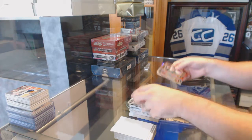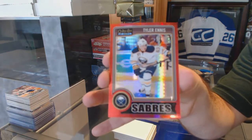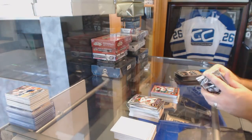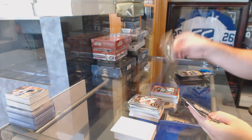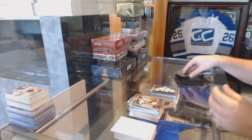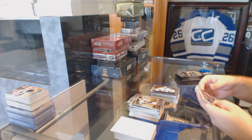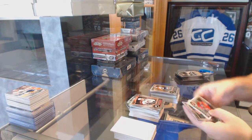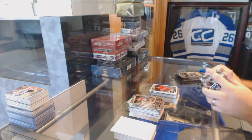We've got a patcher rainbow for the Montreal Canadiens and a red prism number to 135 for the Buffalo Sabres, Tyler Ennis. I feel like we have another auto coming, something pretty nasty. Curtis McKenzie for the Dallas Stars rookie. And a retro of Jonathan Bernier for the Toronto Maple Leafs. Rookie for the Florida Panthers, Aaron Ekblad. And we've got a Sven Andrighetto white ice rookie, number to 199 for the Canadiens.